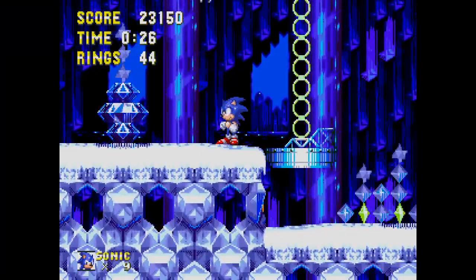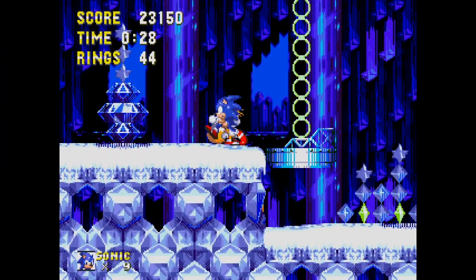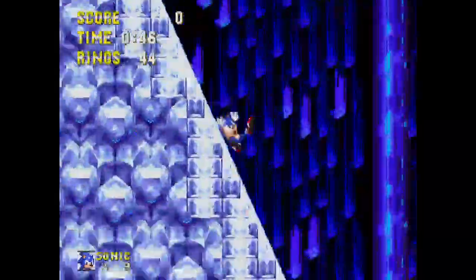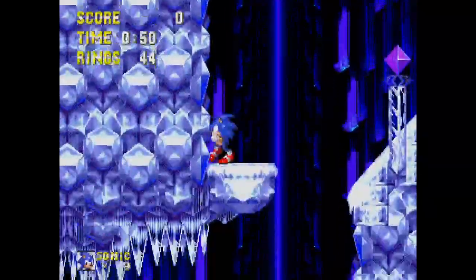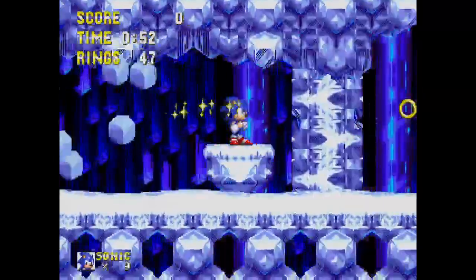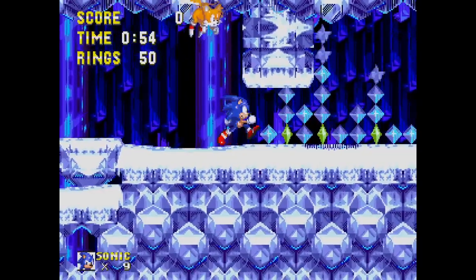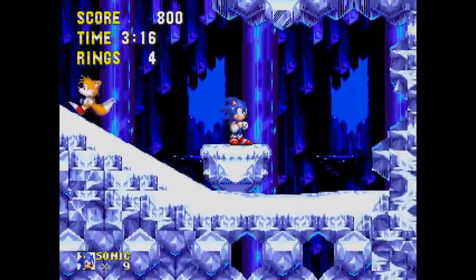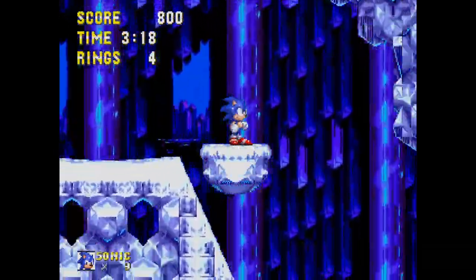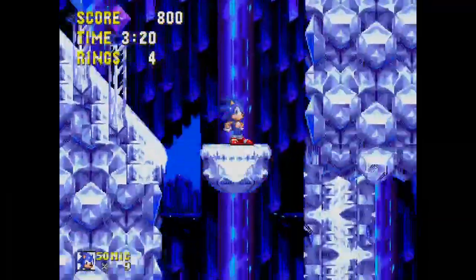Act 1 features another callback to the beloved Labyrinth Zone of Sonic 1 with a repeating stage gimmick as you fall down a shaft full of slopes until you jump on the necessary platform to proceed. What's the deal with this glowing fox face on the wall, by the way? This is not the only time you see this thing during the zone — what exactly is it supposed to represent?